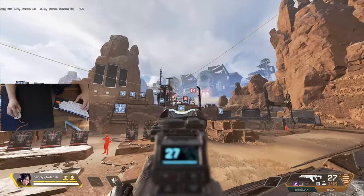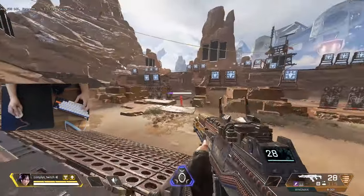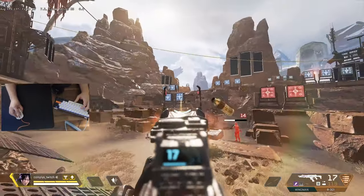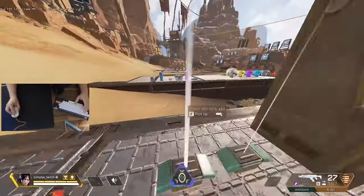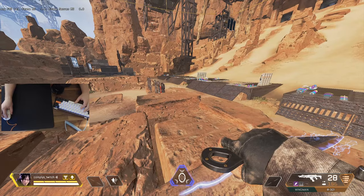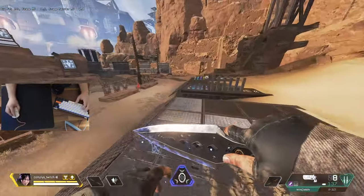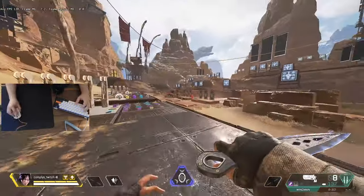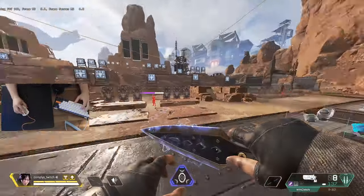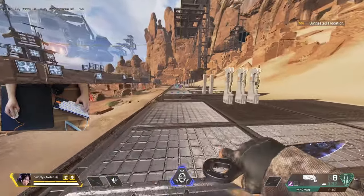Definitely switch it up between the big targets and the dummies to keep things fresh, and you can also use this with the Wingman drills we did before. Use this video as a guideline — it is good to develop a routine specifically for yourself and what you enjoy. There's also a ton more drills I probably haven't practiced yet. Let's get into a couple of the harder ones: one incorporates a wall bounce — bounce off the wall and then shoot the targets.